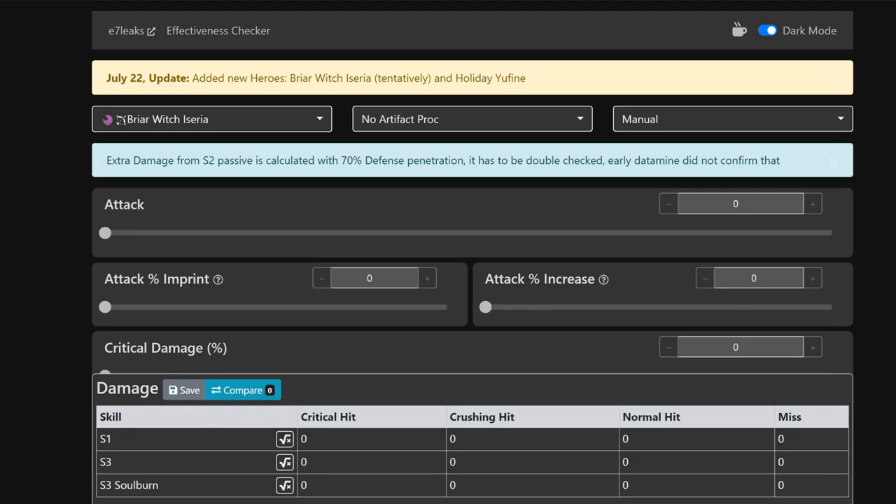Hey guys, what's up and welcome to the channel - the Shotgun Shogun. Today we're going to be talking about Briar Witch Assyria, the new ML5. One of the things I thought was really cool about her is the fact that she has the built-in Rengar's Drink on her S2.